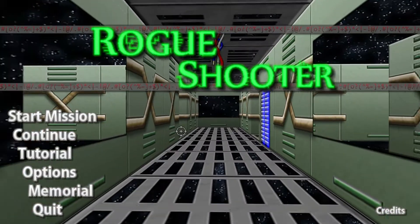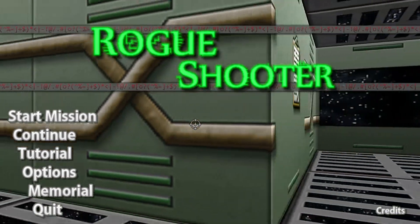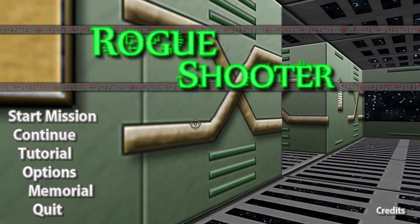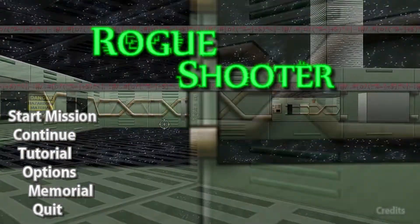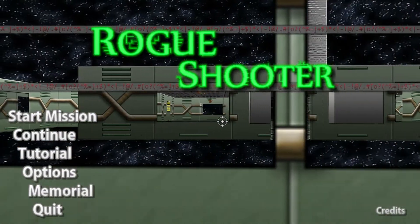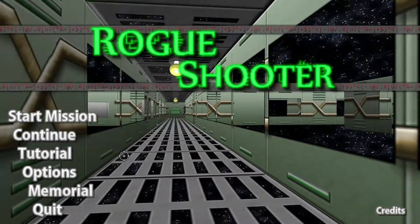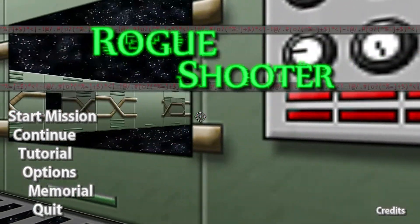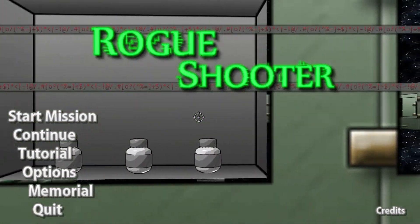Hello everybody, welcome back to another episode of KazHaz. My name is KazVon, and this is Rogue Shooter. It is a game currently available on Steam for $9.99, made by Hippomancer. It is a first-person game where you shoot stuff — a lot like Doom but sprite-based. You try and make it as far as you can through 100 levels.